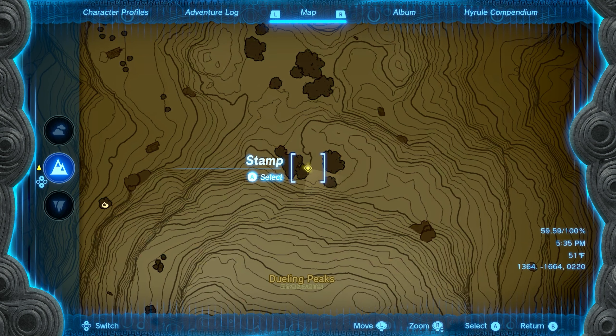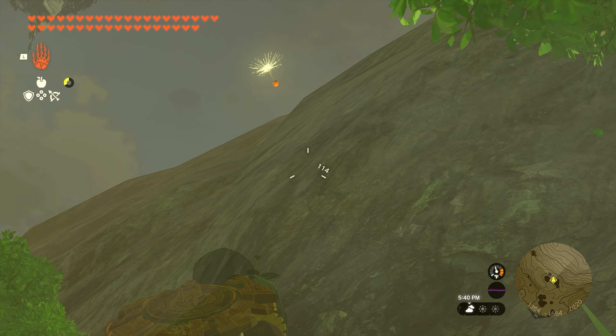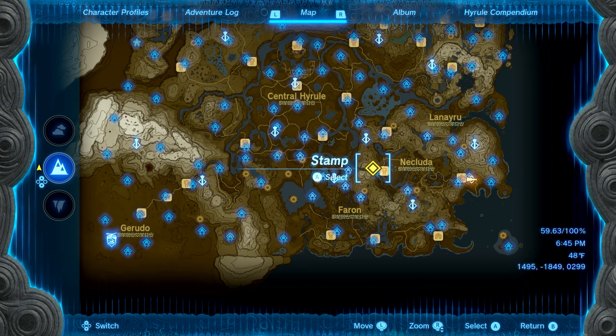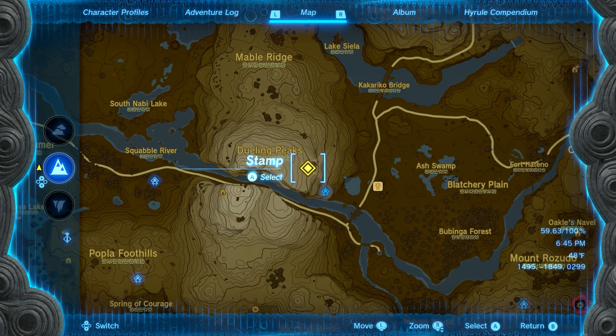Number eight is going to be found on the northern side of Dueling Peaks down at the bottom of the mountain. You'll see another little cluster of trees here. When you make it to the trees, you'll see a rock with a dandelion on the top. Go ahead and shoot that dandelion, go stand next to the rock and catch it before it touches the ground, and you'll get seed number eight.